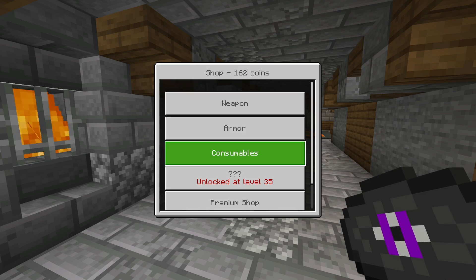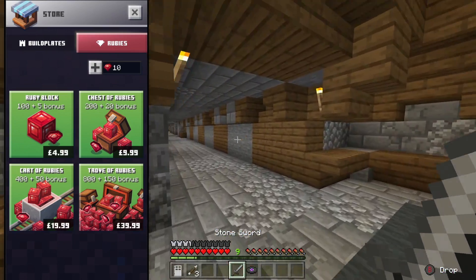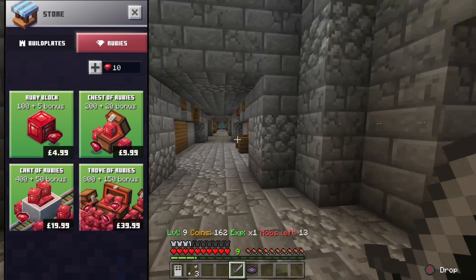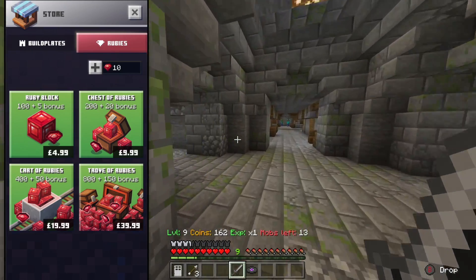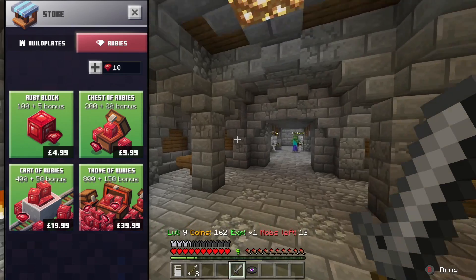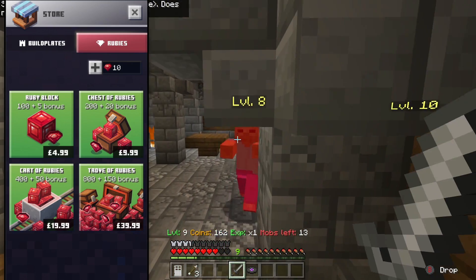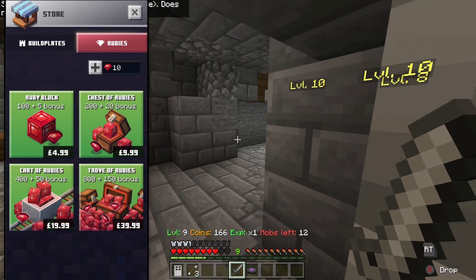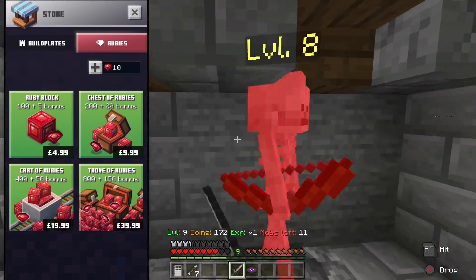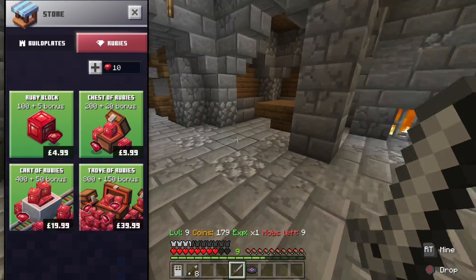Let's go ahead and kick it off with this brand new screenshot of Minecraft Earth, which showcases the store. It looks really cool — I know they've been changing it and improving it over the past few weeks. It's still currently in beta, and I'm sure it will be in beta for probably the remainder of this month and next month. The shop looks really red, and that's because rubies are the official currency of Minecraft Earth.